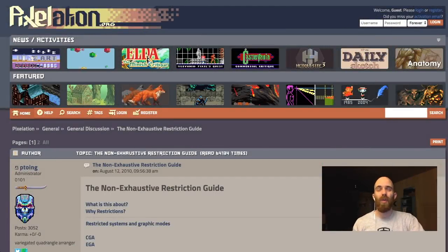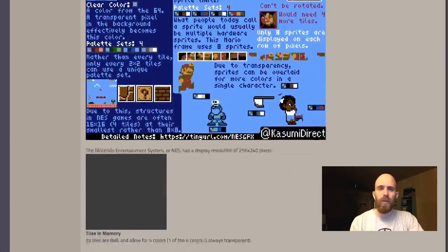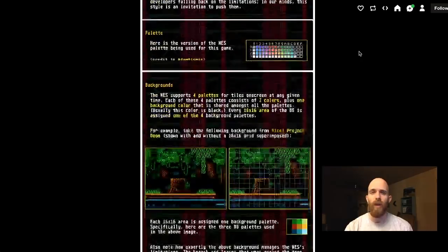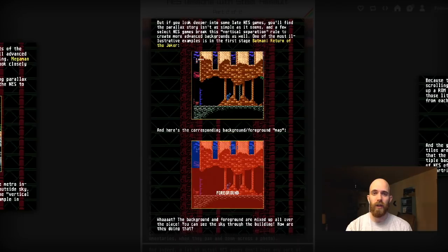A legendary thread on pixelation.org called the non-exhaustive restriction guide just got an updated section for the NES. So this is your one-stop resource for hardware limitations. I'll also give a second stop, which is the game called Steel Assault, which made a guide that is also very very nice. So especially if you're into the NES, definitely check these two resources out.